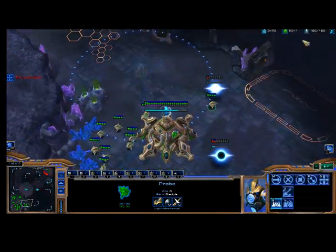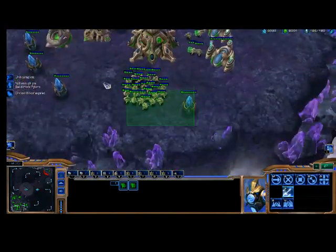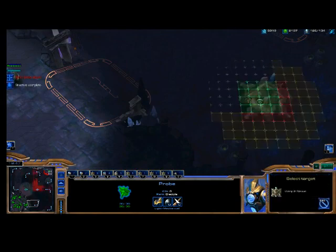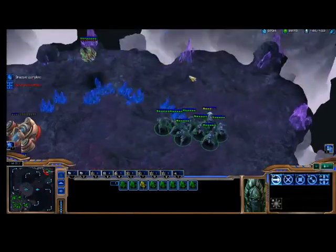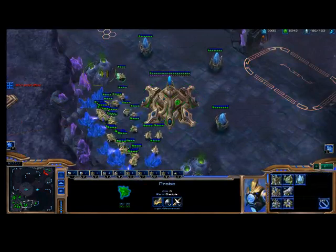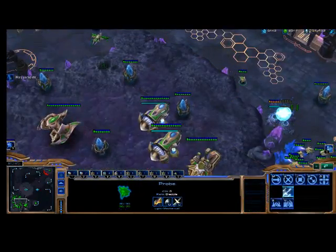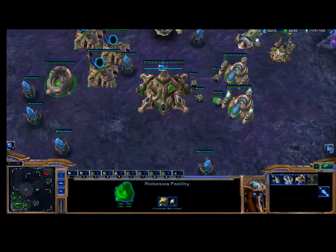You don't ever want to get supply blocked like I am right now — 126 out of 126. So you always want to keep making pylons. Don't make more than three at a time, because as soon as they've warped in and turned into pylons, you want to make two more right away, because you want to be constantly producing units — whether it be probes or army. You always want to be producing units.